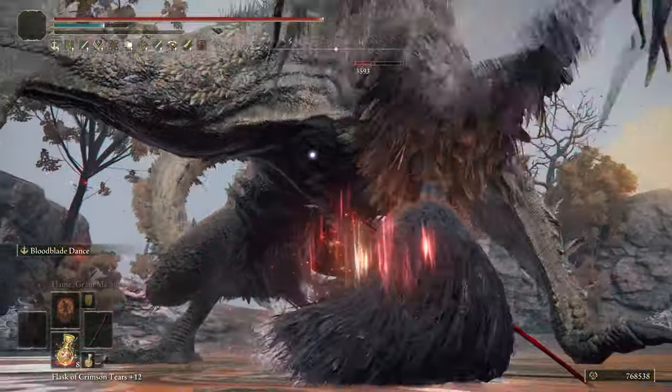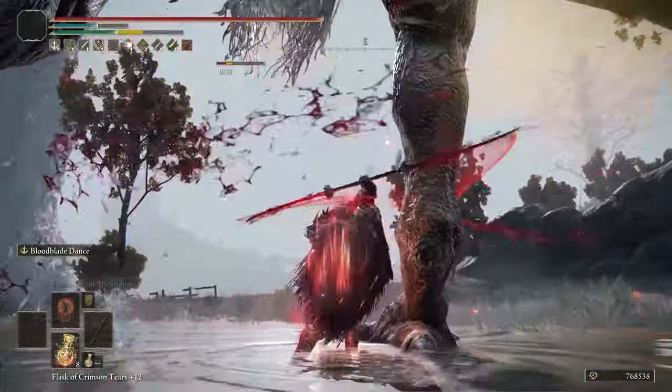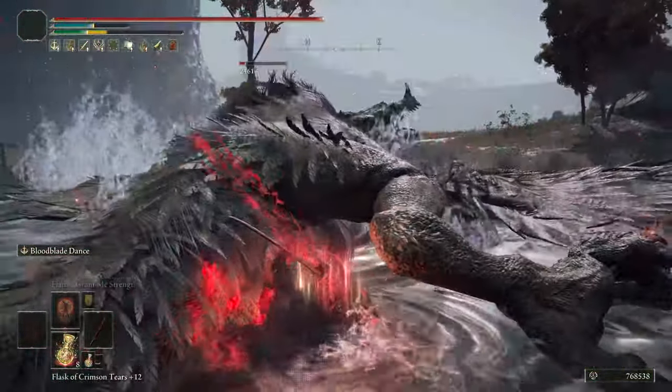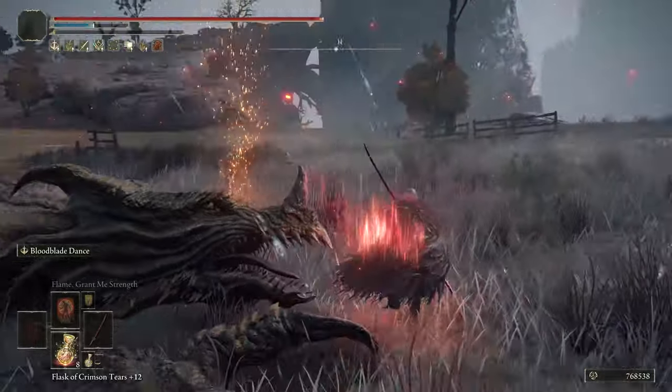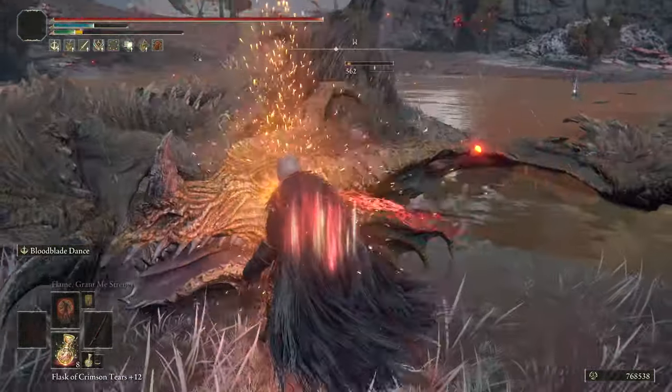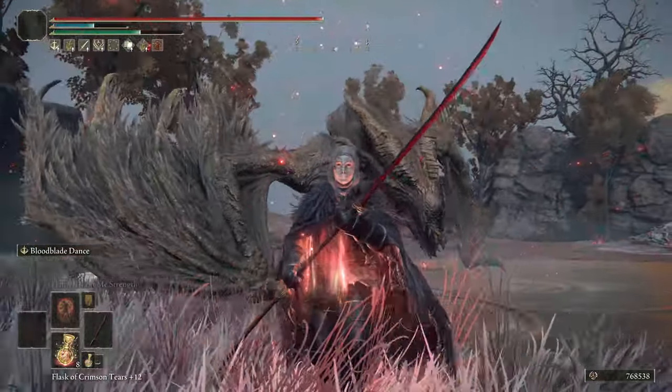As you can see with all of it hitting, it does a significant amount of damage and bleed build up. Definitely surprised that we're able to get two posture breaks — one on the first dragon and one on the second dragon — using Bloodblade Dance. We do manage to get a critical hit here as well, and you can see the bleed build up, the fire damage, the physical damage. It all adds up to a very solid build.